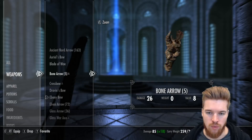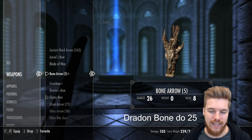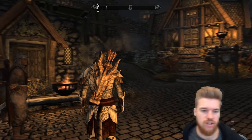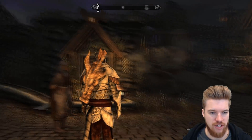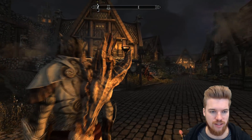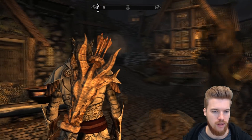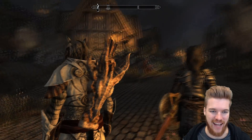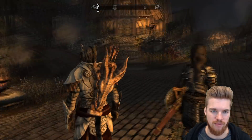We've got bone arrows as well — I forgot to do this one. Bone arrows just do flat physical damage, 26 damage to be exact. That's quite a lot of damage. This looks pretty epic in terms of a quiver. This is how I imagine dragon bone arrows should have looked when you first got them in the game. But obviously they added them in the Dawnguard DLC, so they never had this kind of polish. And now they're just called bone arrows, and that kind of annoys me — because these are clearly dragon bone arrows, and they do more damage than dragon bone arrows.